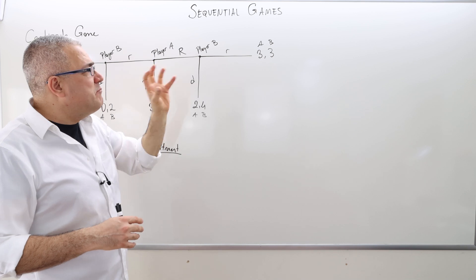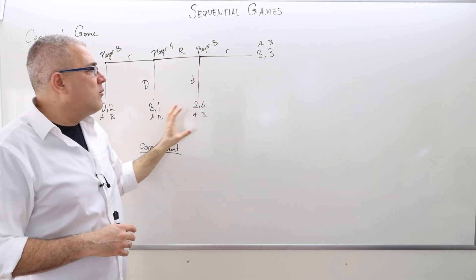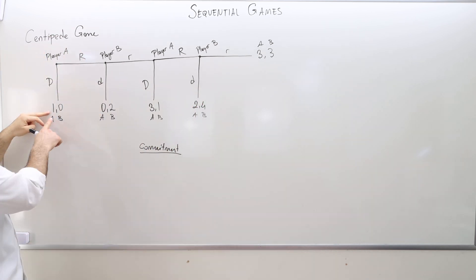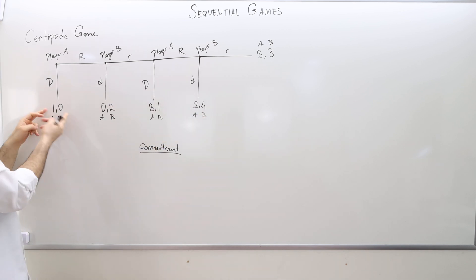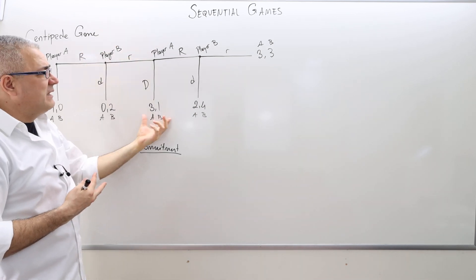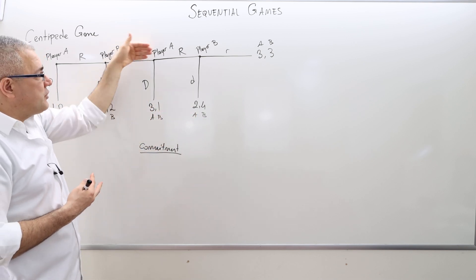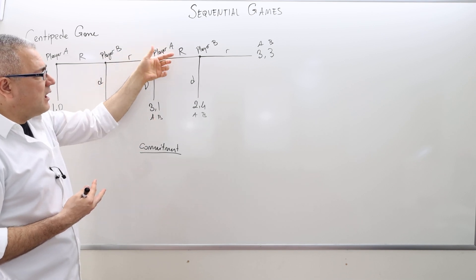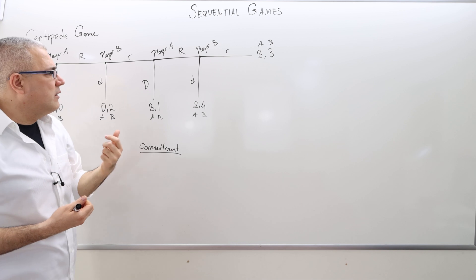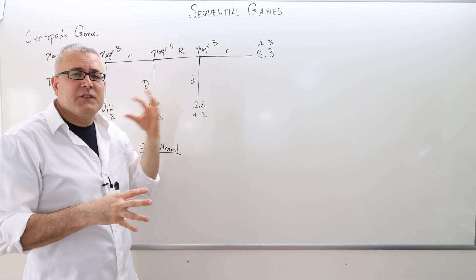So the commitment to the payoff 3 outcome is very difficult for player B. But what about commitment to an earlier outcome? As player A, I definitely have an incentive to commit because initially I'm getting 1 and B is getting 0. But player A is not going to commit to that payoff either, because if she chooses D she's going to get 3. But if player A chooses R and they really commit and follow through, she knows she's going to end up with payoff 2. Again, there's a very attractive alternative for player A, so commitment to this is also a problem.